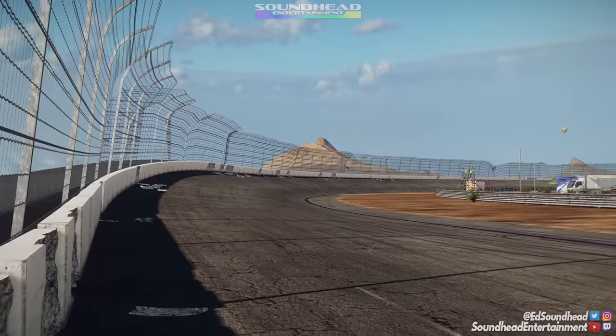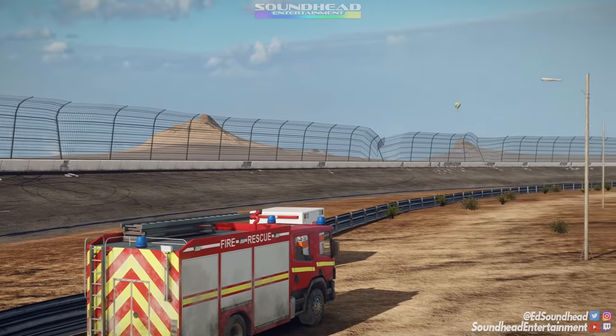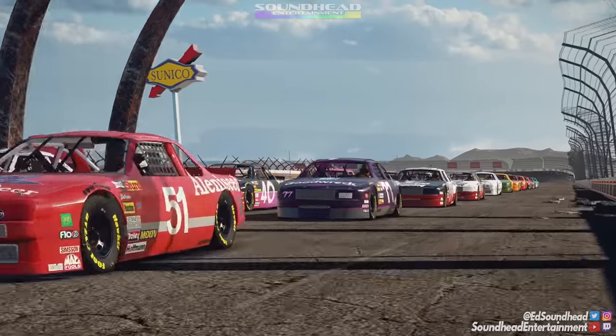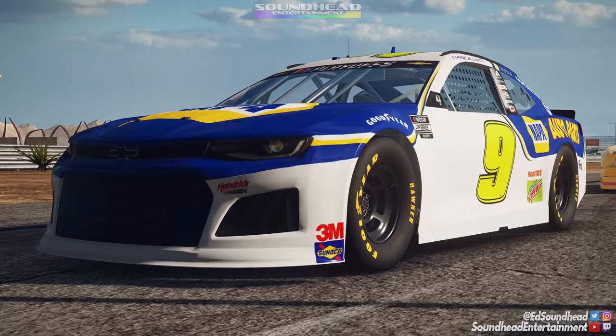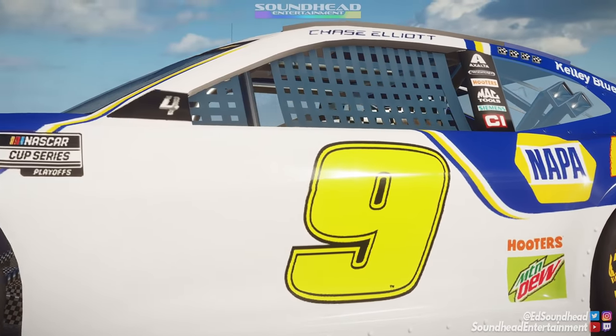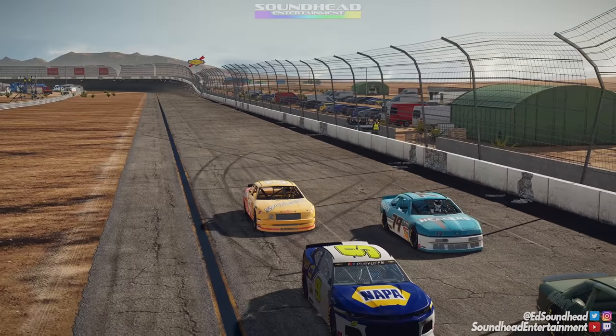What's going on everybody? Eddie Soundhead back once again here with Soundhead Entertainment and welcome back to Wreckfest. Once again here today we're returning to the game for something just a little bit different. We got a little bit of an impromptu challenge on our hands. We're going to be battling the 90s NASCAR field at Coyote Park with the old NASCAR Cup Camaro mod. This thing is definitely a little bit broken but at least it has some fresh paint here today for what I am calling the Chase Elliott Challenge.